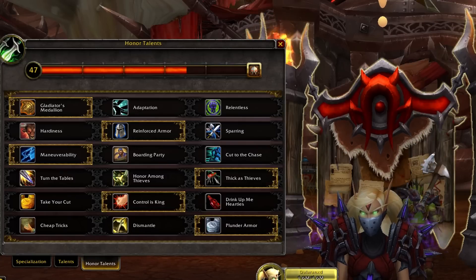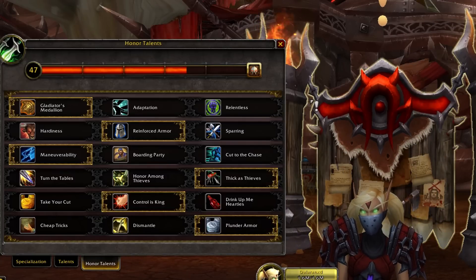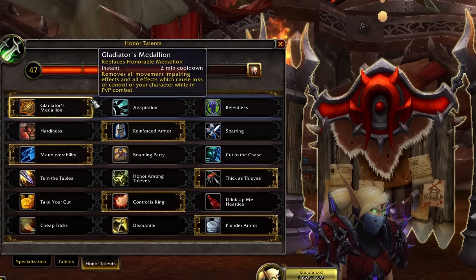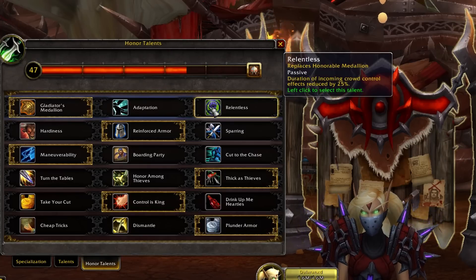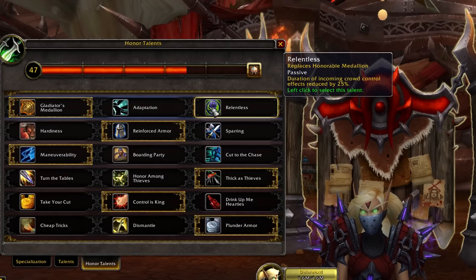Now I want to go over the Honor Talents and some variations. In the first tree we have Gladiator's Medallion or Relentless. In most situations you want Gladiator's Medallion for a 2-minute cooldown trinket rather than 3. Relentless works best if you are playing a BG or arena where you are not the kill target, allowing you to reduce CC effects for more uptime on your target, or if you're playing with a healer who will keep you alive.